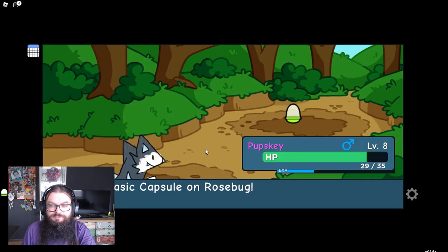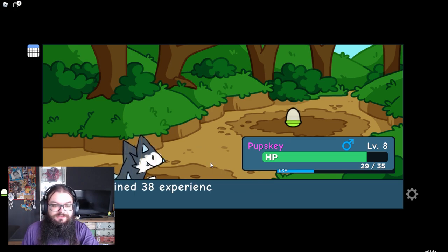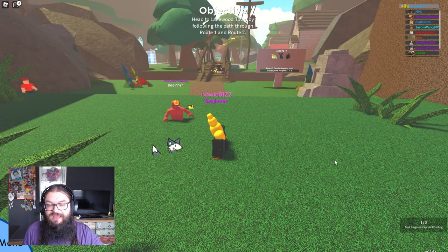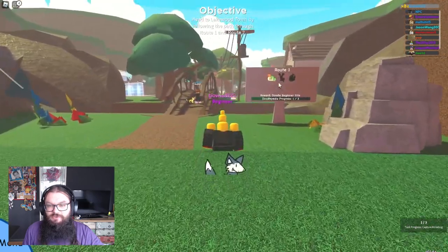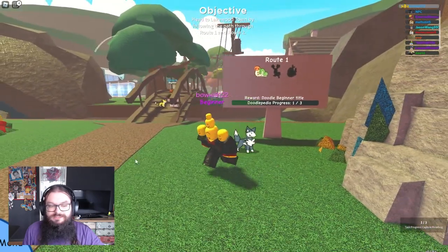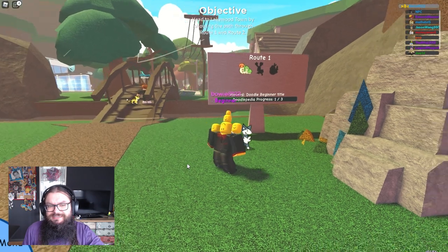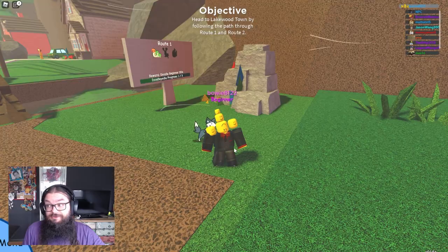Let's see if we can not kill him with a snowball. Boom, okay he survived. Now I want to try and catch him and see if it updates on the board automatically. Basic capsule — boom, boom, boom, and we got him. He is added to the party. We got a task, and indeed he is on the route board now. Progress — one of three. And apparently there are tasks, which is really interesting, kind of like Legend Arches. So that's really cool.